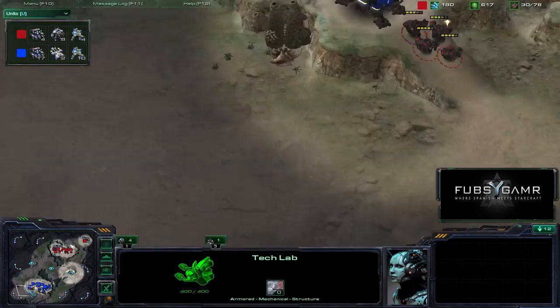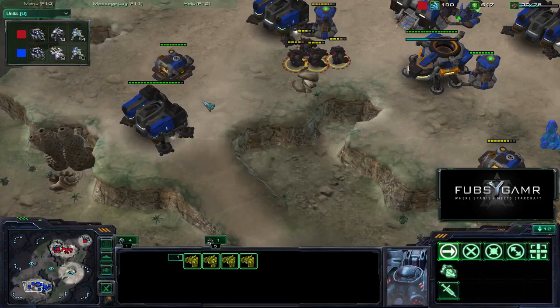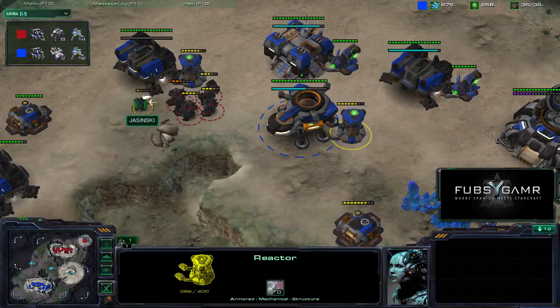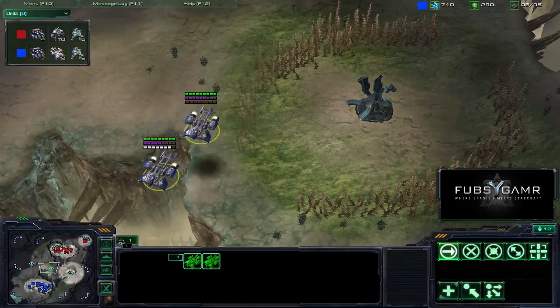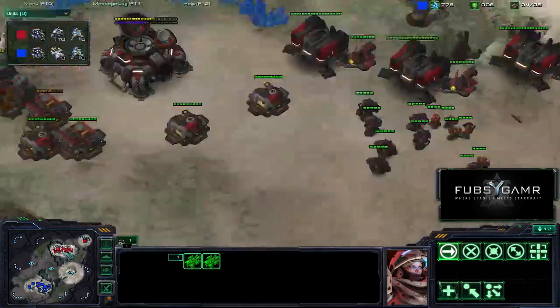Looks like Black Angel's trying to bust — Black Angel definitely busted up that ramp, maybe using stim on the Marauders. He took down the supply depot, they're taking out the reactor on the barracks — good idea to take out those early. Taking out this Hellion as well. Looks like Jasinski had to pull back his forces — put them back in the Medivacs to take them back and stop this attack from Black Angel. Perfect timing for a counter-attack, because Black Angel otherwise would have lost his entire base. Now he's putting enough pressure on Jasinski, but Jasinski's got to hold back.